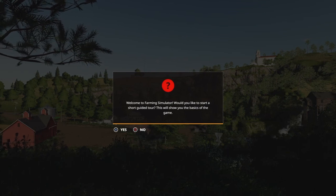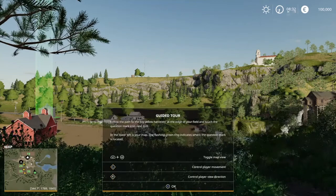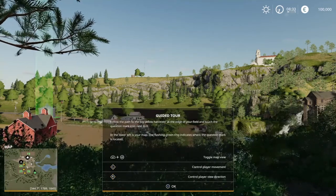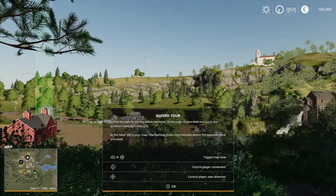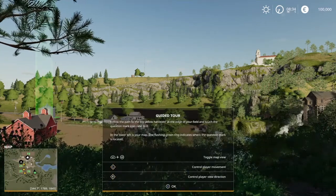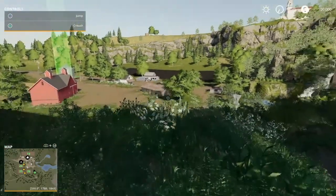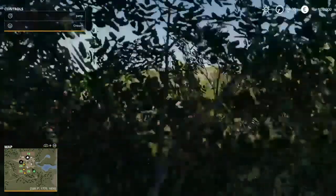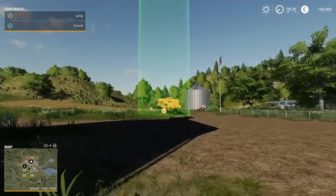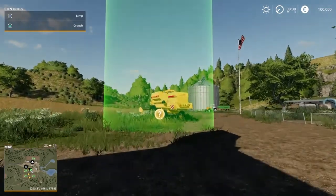Welcome to Farming Simulator. Would you like to start Short Guide or Tour? There's value in the banks of the game. That's too small to read. Follow the path to the big yellow harvester at the edge of your field and touch the question mark icon next to it. In the lower left of your map, the flashy green ring indicates where the question mark is located. Alright, I'm sprinting - R2 is sprint. I'm really almost there.